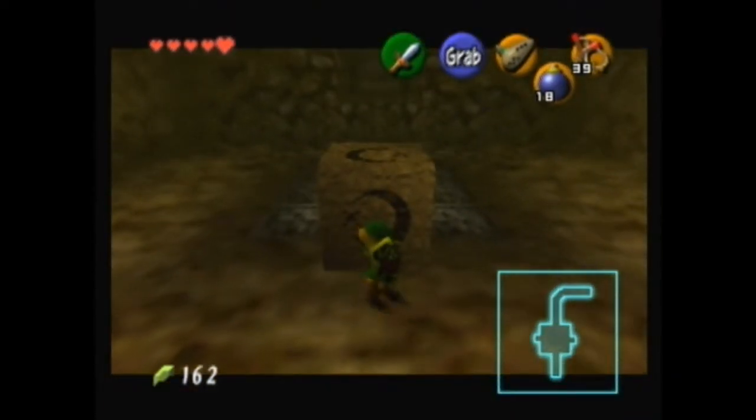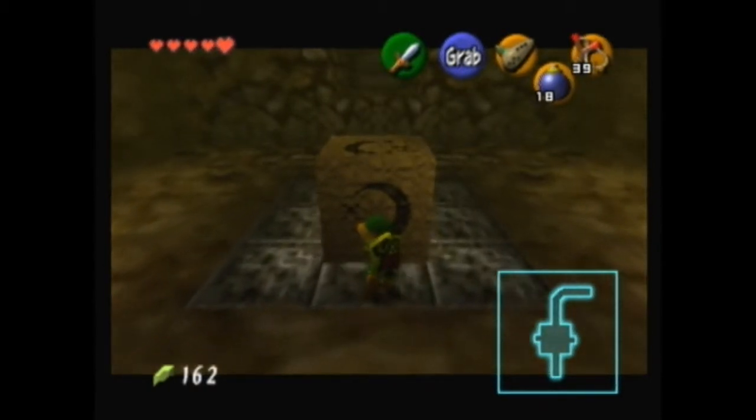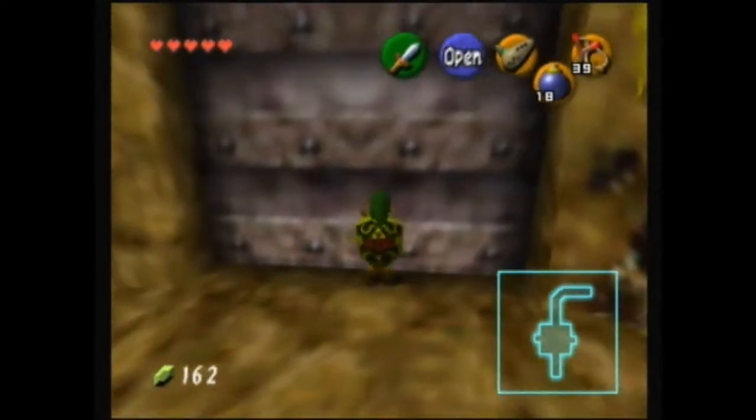If you compare to Link to the Past, where enemies will deal two or three hearts of damage and that becomes the norm after a while — in the 3D games it's more like the norm is to take half a heart. It becomes a bit easier just in general.